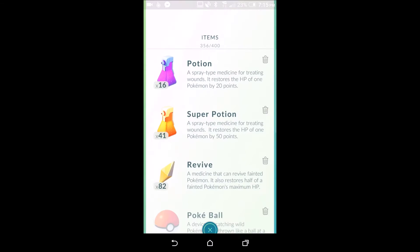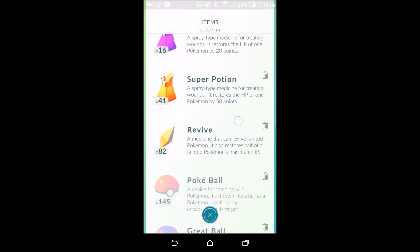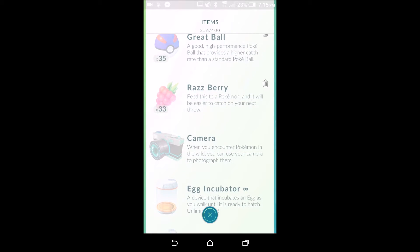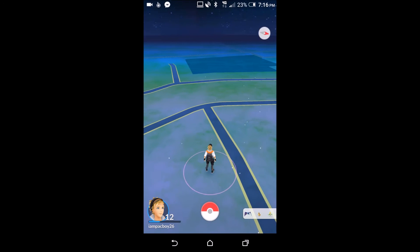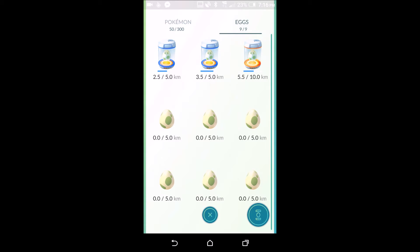Let's go through the Items menu. I've got 356 items out of 400. You have potions, super potions, revised Poké Balls, Great Balls, and berries. Berries are good for harder-to-catch Pokémon — you throw a berry at them, they eat it, and it makes it a little bit easier to catch them.